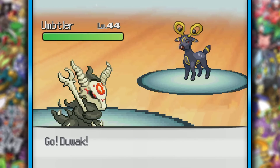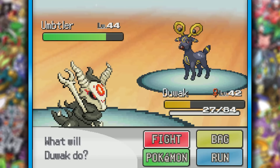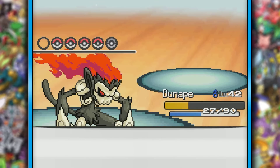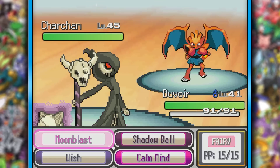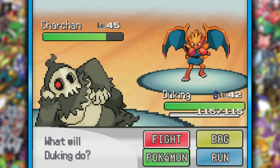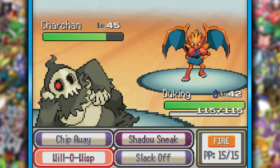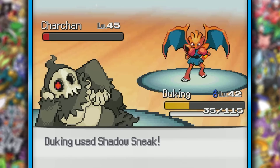Another fight with Blue arises, and this time he has an Umpler. Duwak couldn't do anything, so I just let him go down, and Doonape came in for the one shot with close combat. Following this was Char-Chan, which I just needed on my team. Hoping it wasn't a fire type, I went for a Moonblast after taking a big fire punch, but yeah, it was totally a fire type. Blue was proving to be pretty tough, but if there's anyone who can take on anything, it's Duke King. It did have Dragon Rage doing a lot, but Duke King was able to out-damage it with Chip Away and a nice Shadow Sneak.